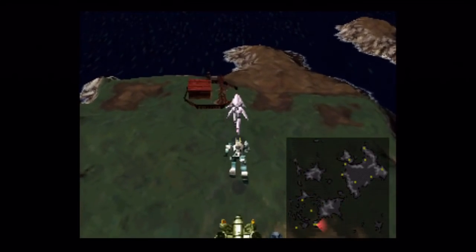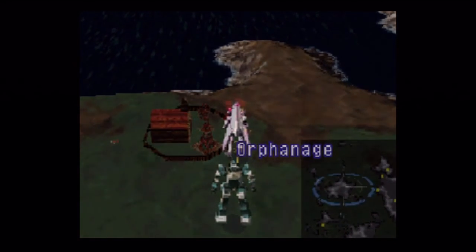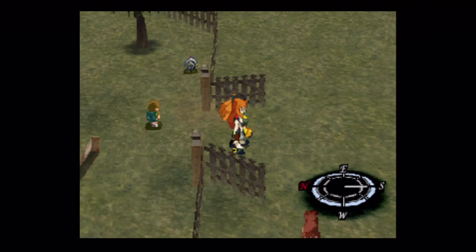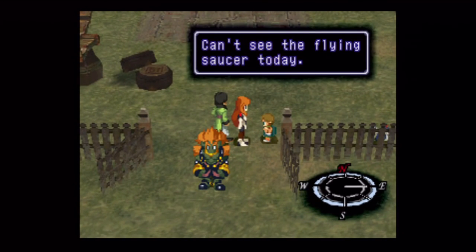Rico comes with his gear already deployed. We'll just go straight through to the orphanage. There are a couple of other enemies you can meet up with on the ocean, like Death Scythe and Breaker, but they're nothing extraordinary.